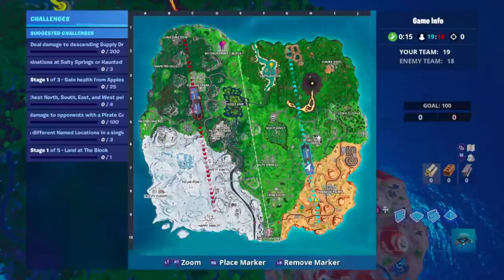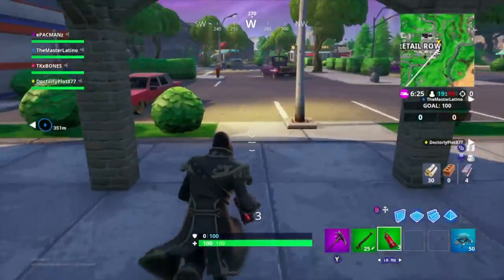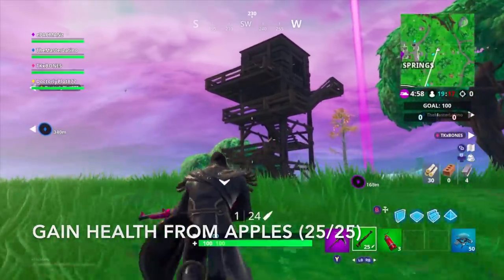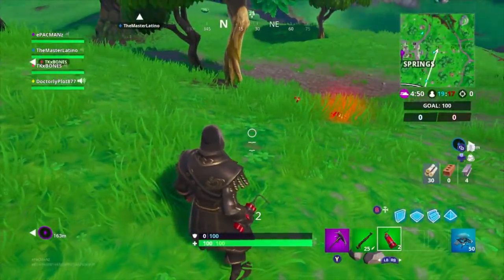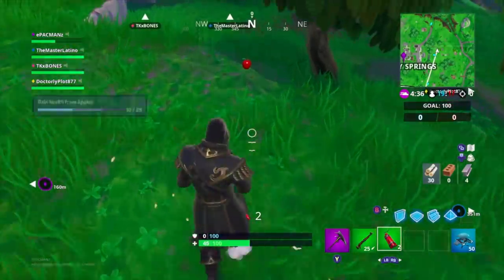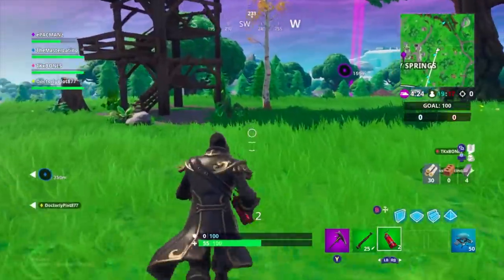There we go, chest number 1. I'm not even going to bother getting a weapon — I'm just going to go straight to Salty. Look, I found an apple. I'm going to take damage and eat an apple. There we go, that's 5 out of 25. I just need one more apple. There it is. Bingo — gained 25 health from apples. Check.